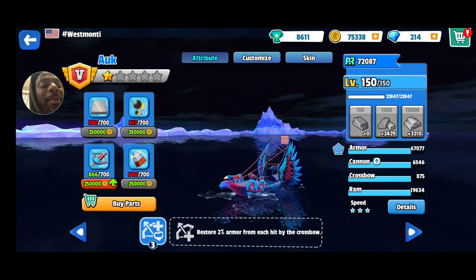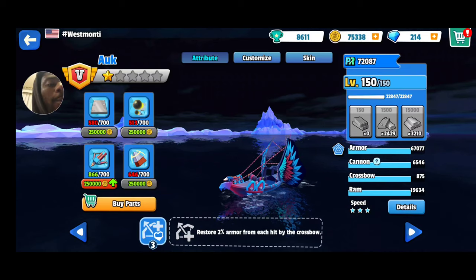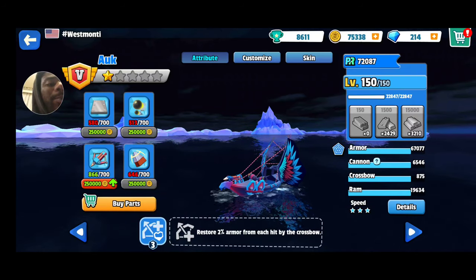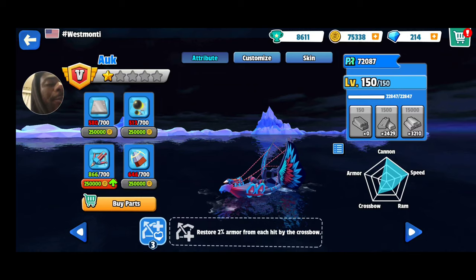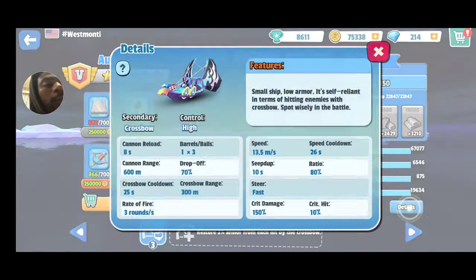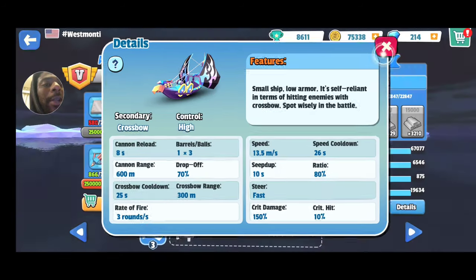So let me just go over here. Right there — armor is pretty mediocre, cannon damage is very high, crossbow is high, ram mediocre, and speed is high. You click that little thing right there, it tells you the graph formation. Don't forget that part guys, that's how you read your ship. Click details also. So you can see the speed of the ship — 13.5, fast, fastest. You can go pretty much anywhere, and you can see the other statistics.